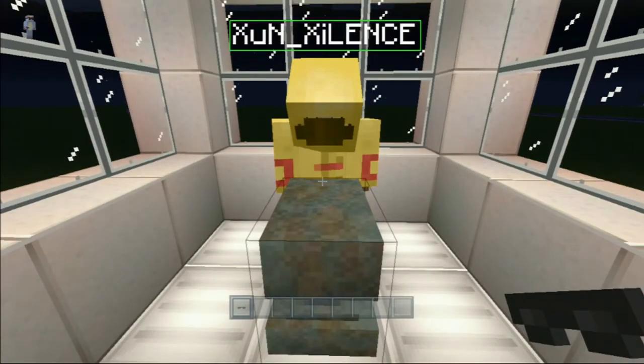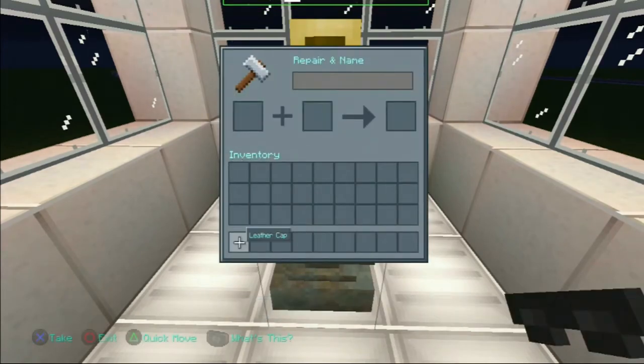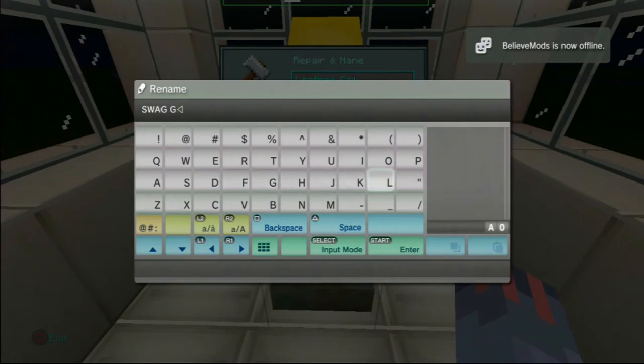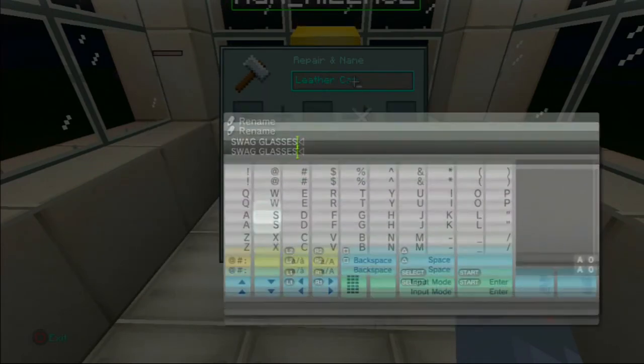So basically this is what's gonna happen. I'm gonna click the anvil, put in my leather cap, and name it 'swag glasses.' While I'm writing, Zon will break the anvil. See, I wrote it. Okay, now we leave this here and while I'm writing, Zon will break the anvil.